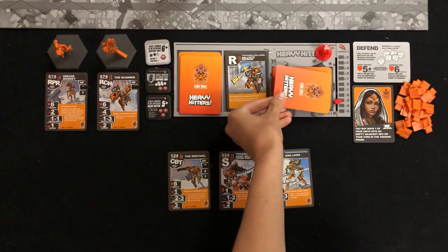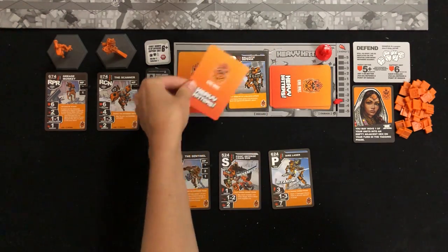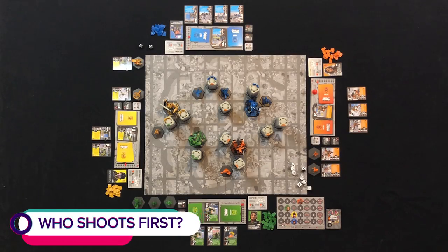Support units in your firing line do not cost energy to use — you already paid for those when you deployed them. Deduct the total energy used from your energy meter, and remember to take damage for every point of energy you use beyond your initial five.